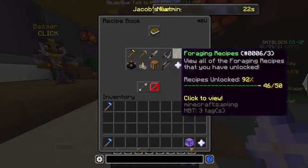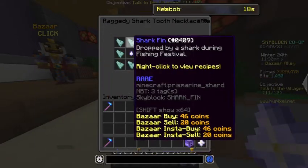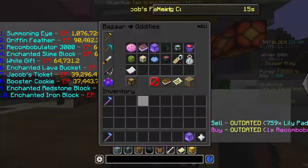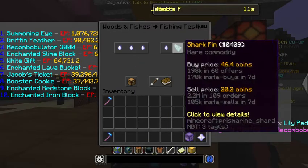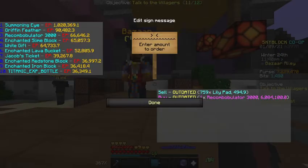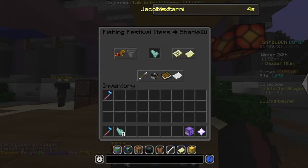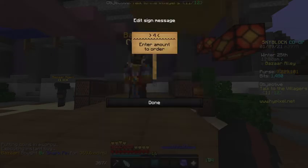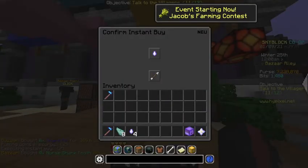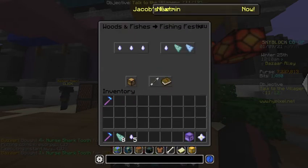What you gotta do is go into Recipe Book, Fishing. This is really cheap. You'll need eight of these and you can instant buy them — that's how cheap it is. You can instant buy those, and instant buy four of these, and buy one, and then buy one. Then you will buy four.